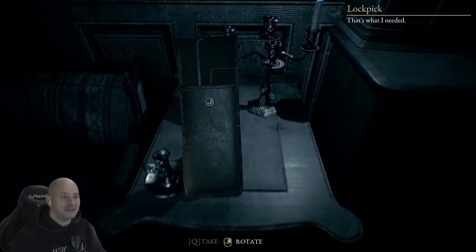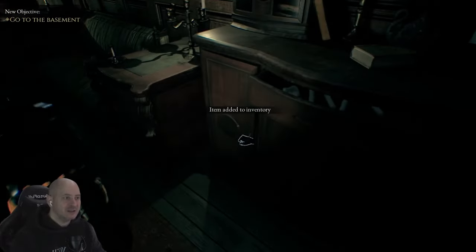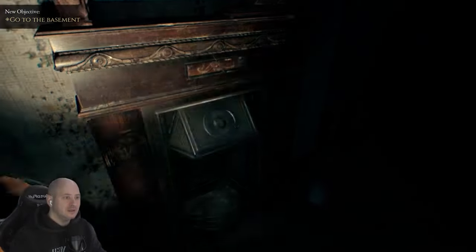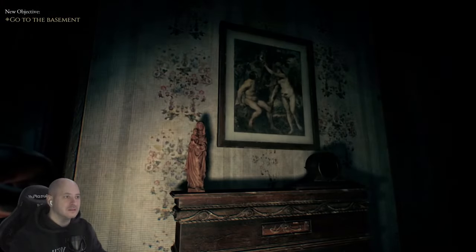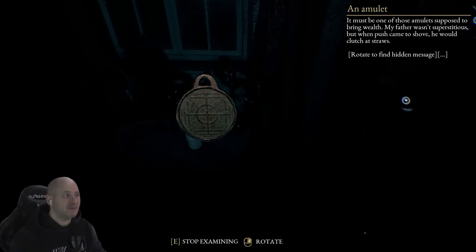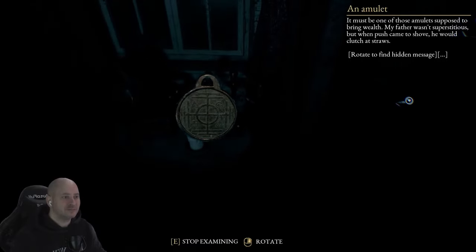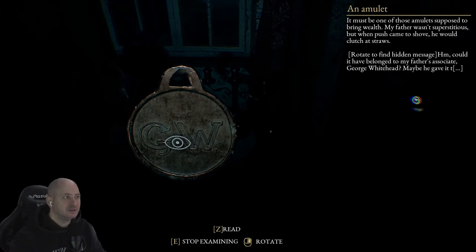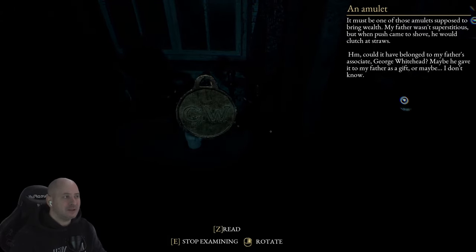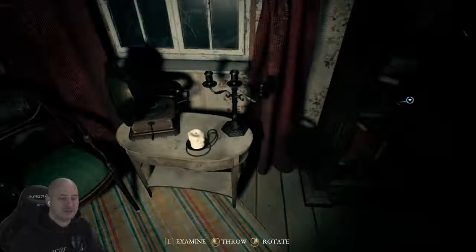A lockpick! Let's take that and see what's behind that door — time to go to the basement. Should we be opening all these just in case there's matches and kerosene? It's an old fireplace. A couple of figures on it — wait, what's this? An amulet. 'Must be one of those amulets supposed to bring wealth. My father wasn't superstitious but when push came to shove he would clutch at straws.' Could it have belonged to my father's associate George Whitehead?